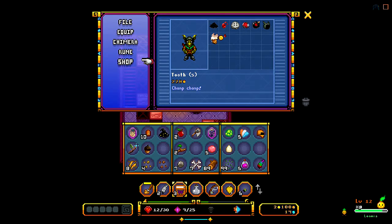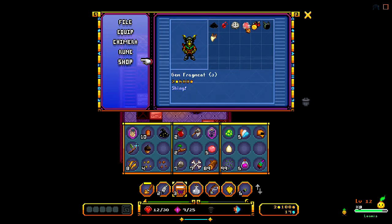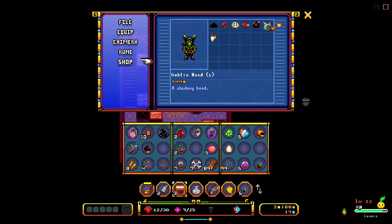Don't tell the guards about my shop. Well, what do you got? You got a tooth — I don't need a tooth. Black powder, monster blood, gem fragment. Okay, I can get plenty of rooms.